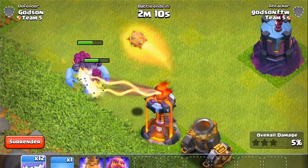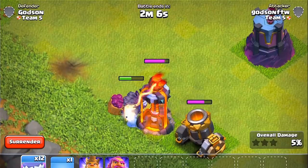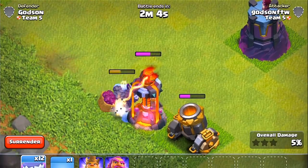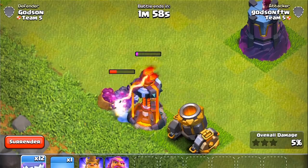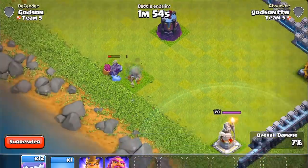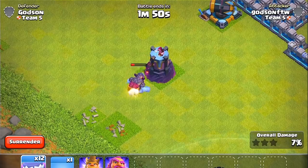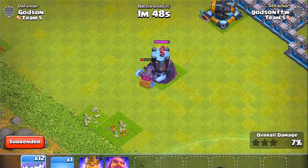Infernal tower — does okay damage, it's to be expected. But you guys saw that the yeti mites can actually get through those infernal towers. Wizard tower, can you do it? Oh, the wizard tower does nothing guys — that's a max wizard tower.